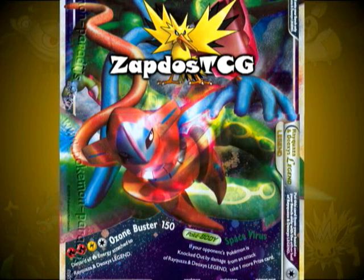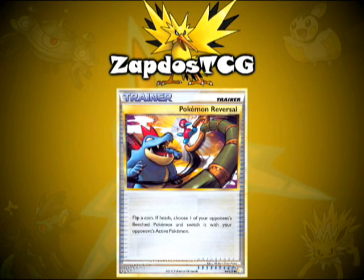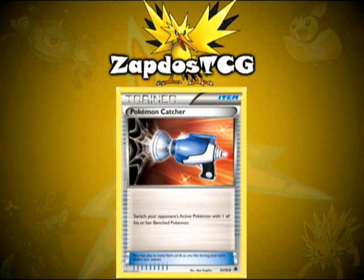With this attack you'll be able to take down basically any Pokemon, if they aren't using Defender or something to reduce the damage. And maybe if they have a Wailord in their deck they won't be knocked out, but what are the chances of that? I think this card is great to combine with Pokemon Reversal, or when the new Emerging Powers set is released, with Pokemon Catcher. Because with those two cards you can switch your opponent's active Pokemon with one of their benched Pokemon and you get to choose which one, so you can knock out a Pokemon that's been set up or one that will cause you trouble.